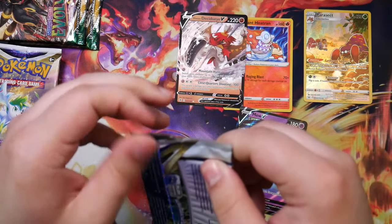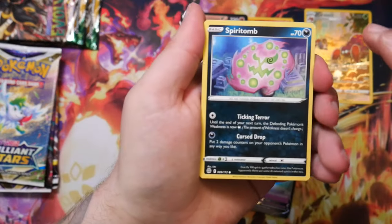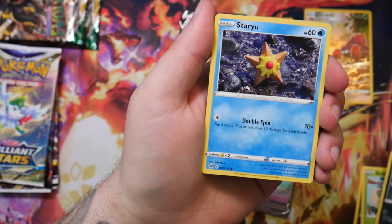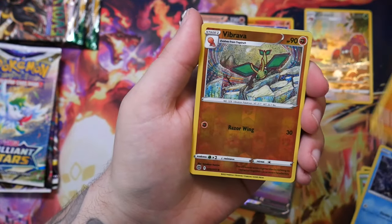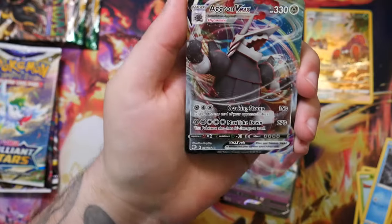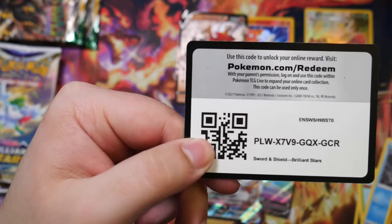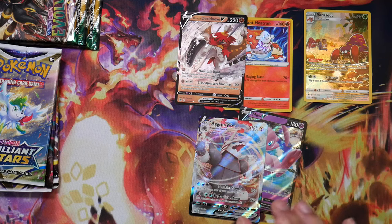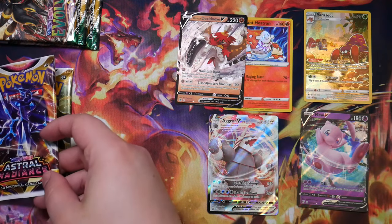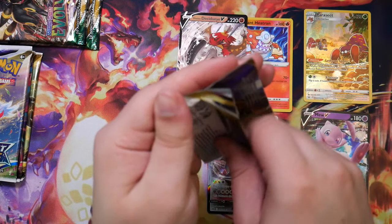Maybe there are trainer gallery cards in Brilliant Stars so maybe there's a chance we get a second-hand pull. Nope, not for this one. That's a really cool Braviaryough - oh it's an Aggron V-MAX! Okay, at least that's something, that is not garbage, that is something nice. What else do we have left? Astral Radiance - let's do one more Astral Radiance, which also features the trainer gallery cards so we could get a secondary pull.